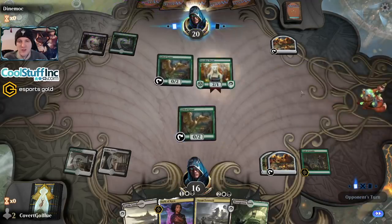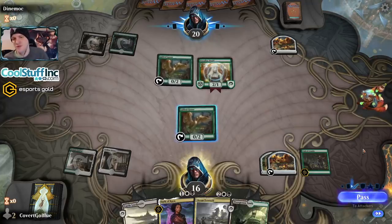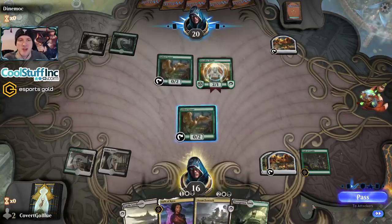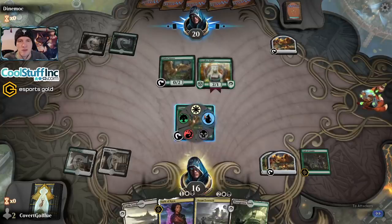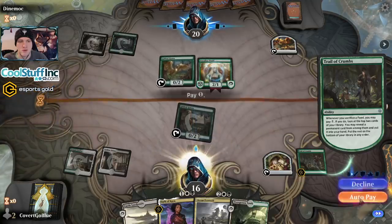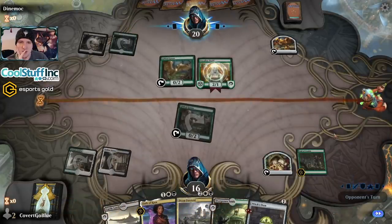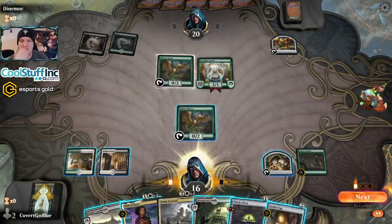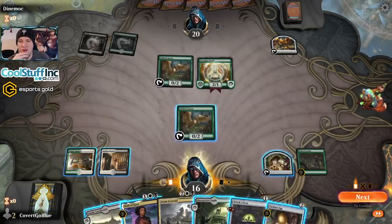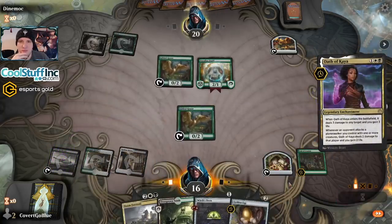Paradise Druid — our opponent's going double ramp. They might have Nissa. I think we're running out Doom Foretold potentially next turn. What would we sacrifice? The Goose? I can actually Oath away this Goose — that would slow the opponent down. Let's dig. We don't need another land, so I'll take an Oven. I could play Doom Foretold, but if I get out the Oath I'm so much better off. Bye-bye, Goose gamer — you're out of there.